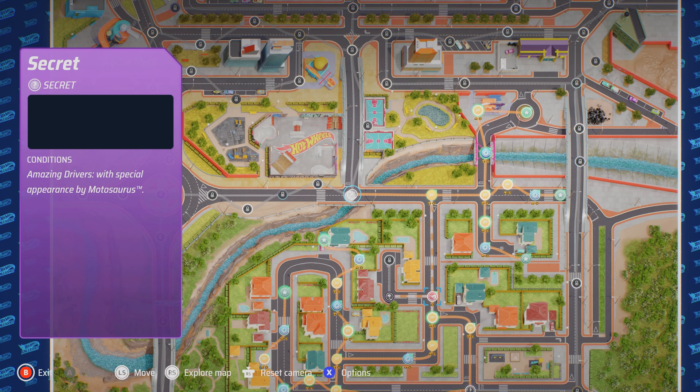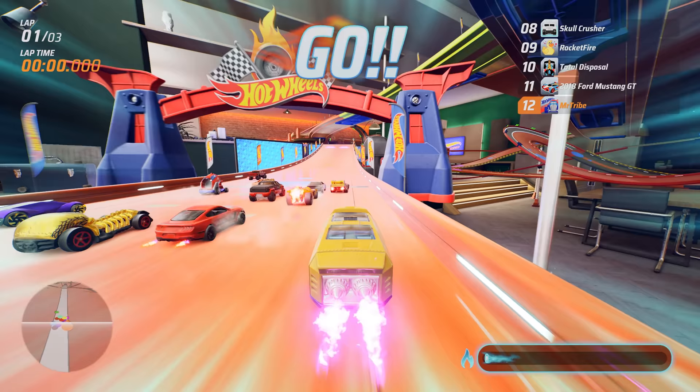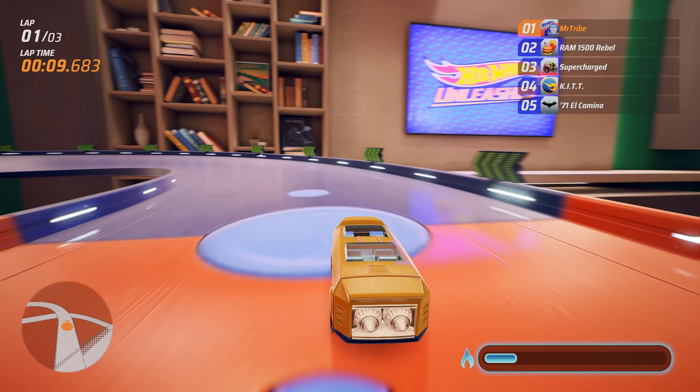At its core is the Hot Wheels City Rumble, the main career mode, which features nine secrets to unlock — and you do need to unlock them because progress is blocked at a certain point if you do not. So without further rambling from A Tribe Called Cars, here is a guide to unlocking all nine secrets — all tested too, unlike some other guides on the interwebs.